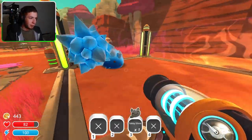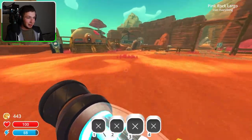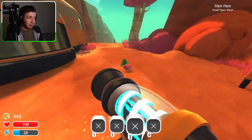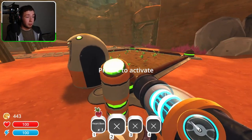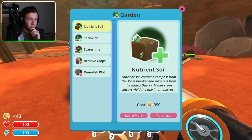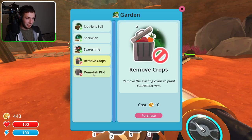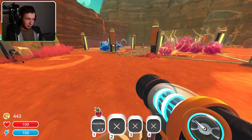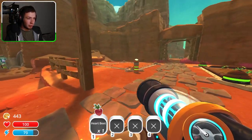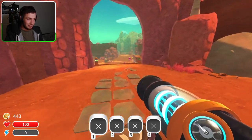Some of them can be a little bit — I like to keep things organized. I can put you there and eventually I'll be able to give that a blue plot and we should be good. I need another farm. I really really want a plot collector but I need another farmland because this is not fast enough. Nutrient soil contains compost from the moss blanket and minerals from the indigo quarry — makes crops always yield maximum harvest. I may have to go out into the wild and collect more food.